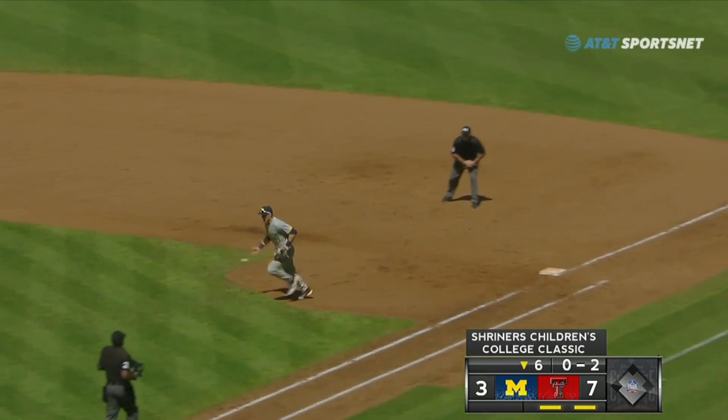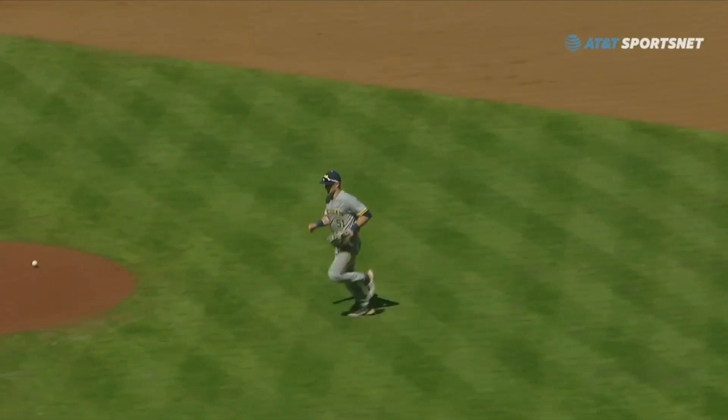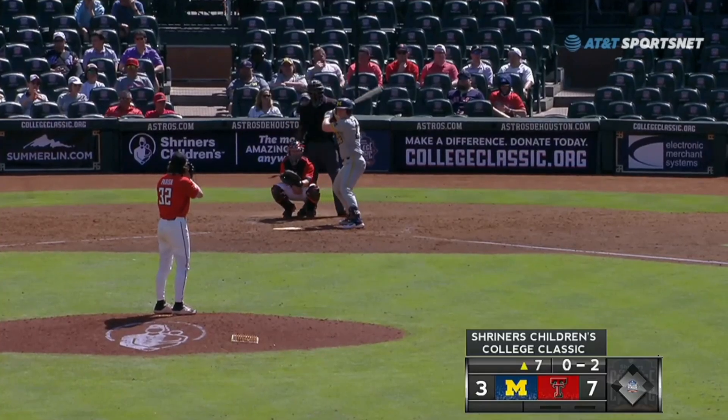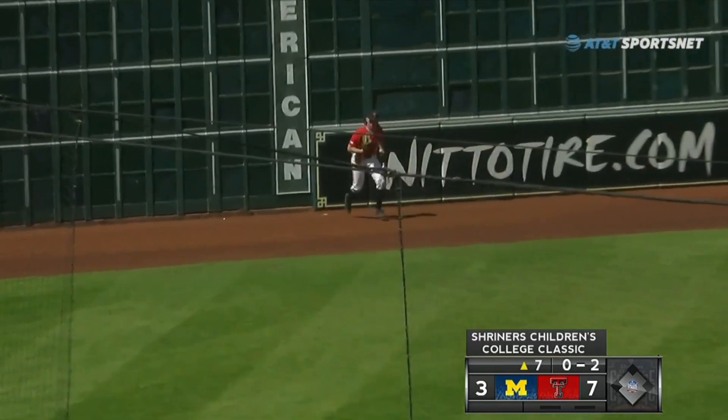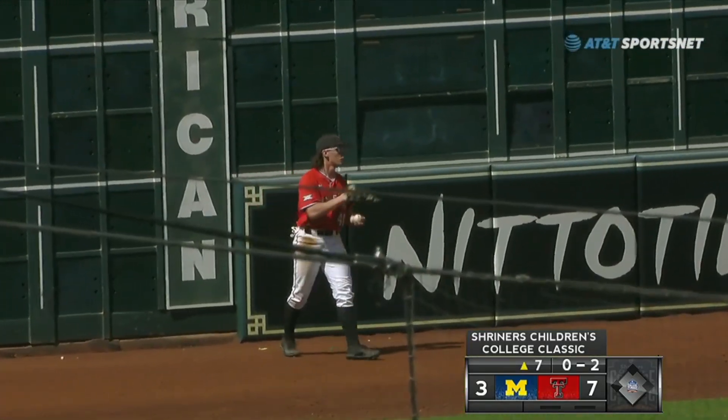Short hop by Boyd. Nice pick across the diamond. Maxey retired. Sophomore, six-foot right-hander. And the pitch — lined into left. Hester reaches back and makes the catch right there at the warning track. One for two.